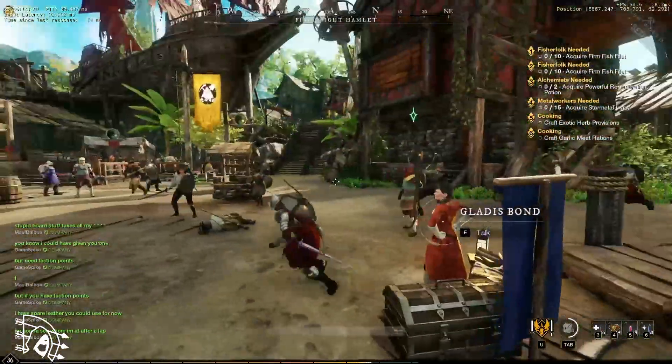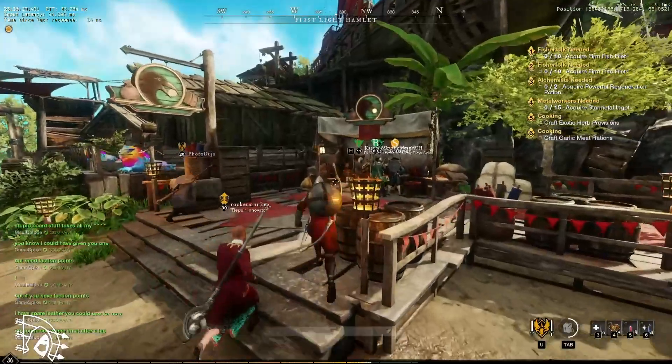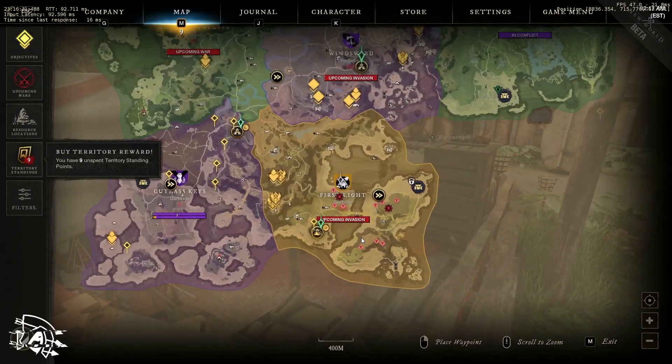There aren't vendors or anything here — these are quest givers, so you can't really sell for gold. But you can go to the town trading board, and if somebody's selling something you can buy it, sell it, or do absolutely whatever you want with it. That is essentially what it's like to PvE in your territory.